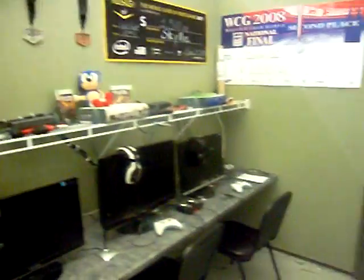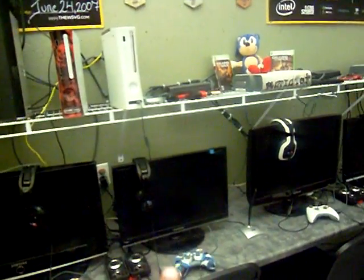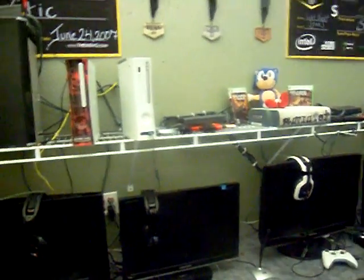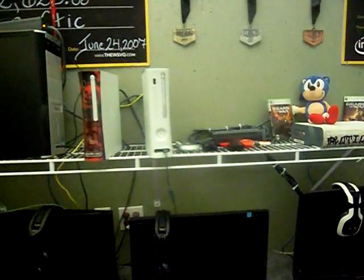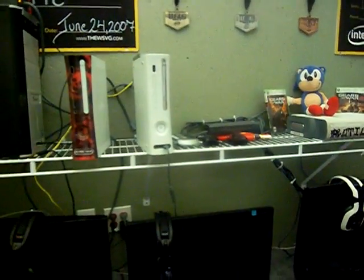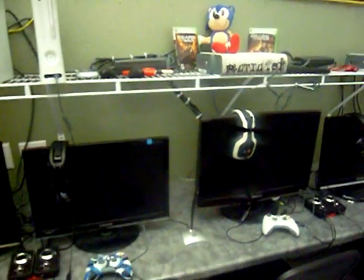Below those we have the Xboxes and stuff. Right here, this is Kali North — he plays right here. Next to him is Orange. Those are his two boxes. That one right there gets Red Rings, which is like a power supply issue or something like that, so we have this one as a backup. We have quite a few Xboxes. So when you are scrimming us, or if you have scrimmed us, and he's using that one and he randomly quits, that's why — don't get mad, don't think we're leaving the game.